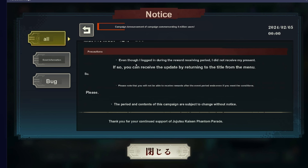Even through logging in during the period, if you did not receive your present, you can receive the update by returning to the title screen. So if there's a bug and you're wondering where your reward is, just go back to the title menu — log out and log back in, or close the game and reopen it.